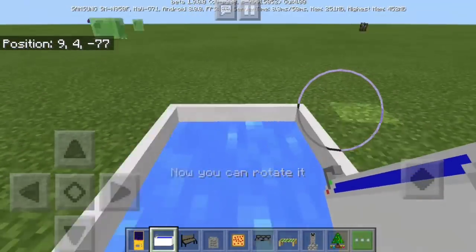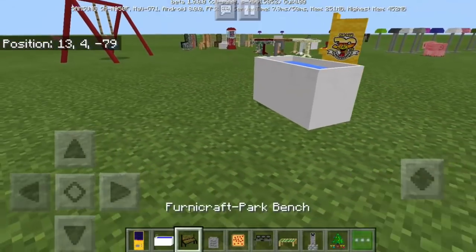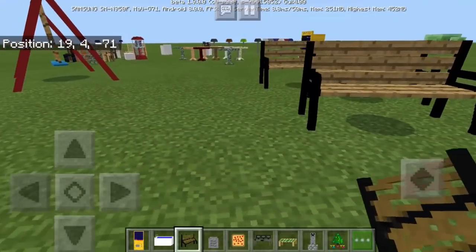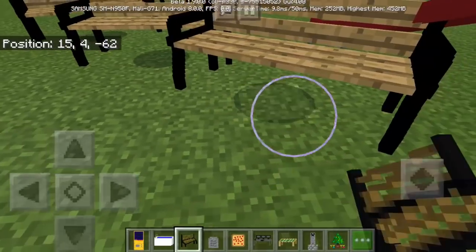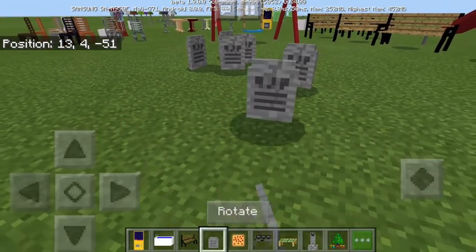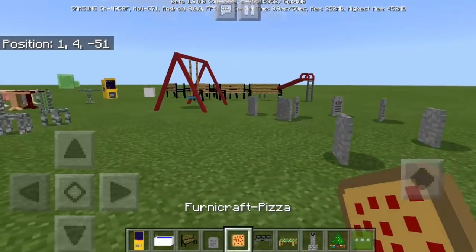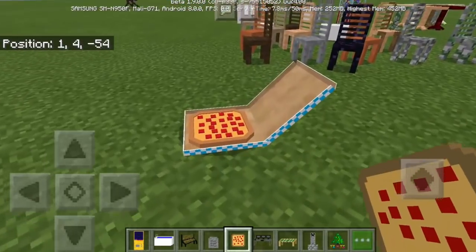Let's have the bathtub — yes, I can go inside and take a bath, but it also rotates. Next is the park bench — it has only one color. Then there's a normal grave — I don't know why they added this, but let's check it out.